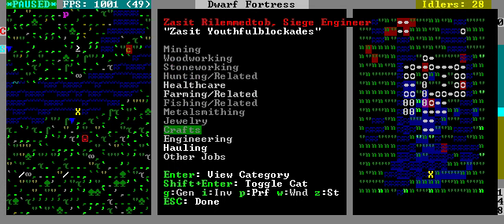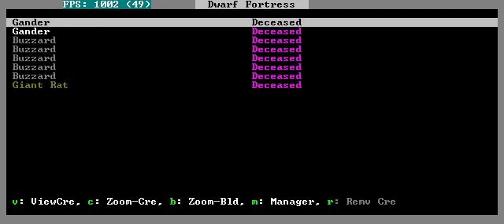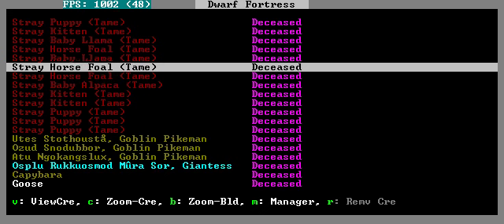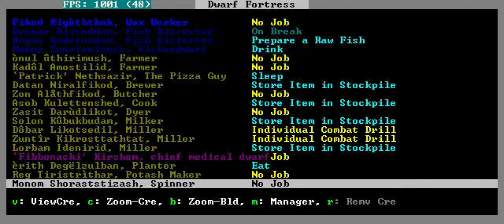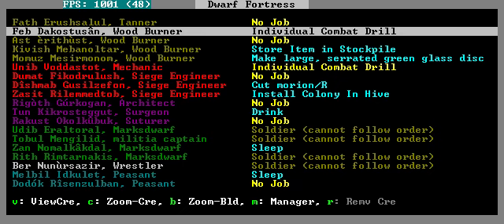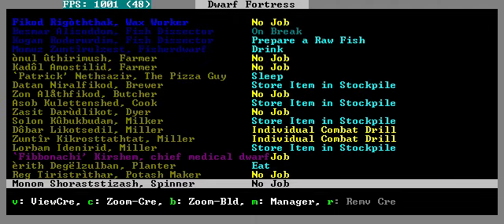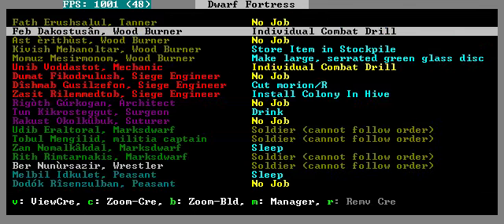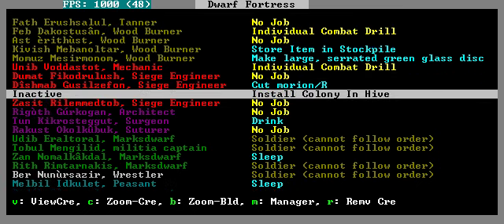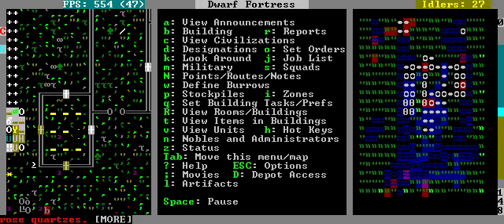I'm going to talk about bees in a moment. By the way, a giantess came. I didn't want to share that because I thought I would die. Basically, you have a chance every now and then of some mega beasts showing up, like dragons and hydras and giants. I got a giantess right after a goblin invasion, which was a major pain because my people were already weak and had to go to the hospital.